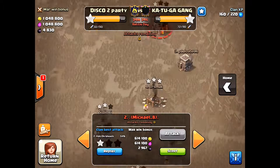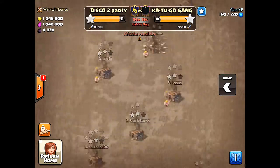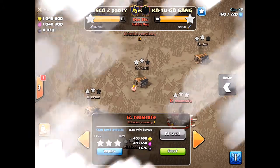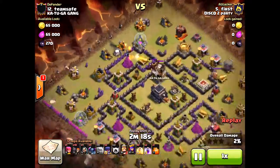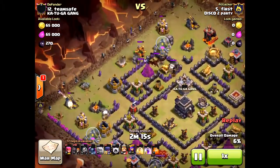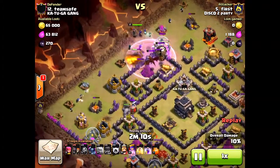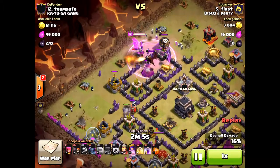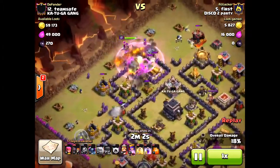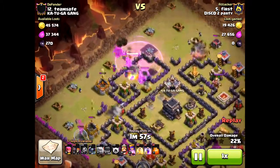Next I want to show you an attack from First. He takes his attack on number 12. Now this was a cleanup, but still a great attack nonetheless. This was down to the wire, so we wanted to make sure we got three stars on the first attack. He's using pekkas, golems, wizards, and witches as well with two heroes.